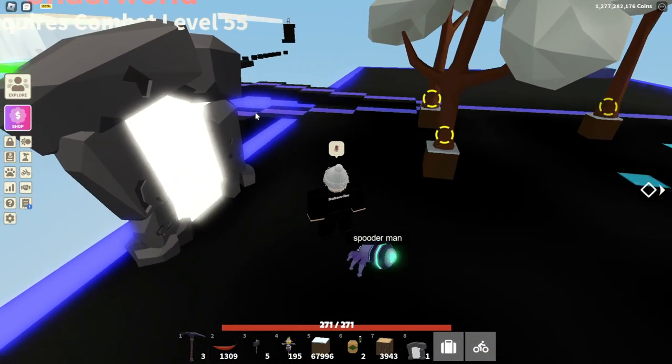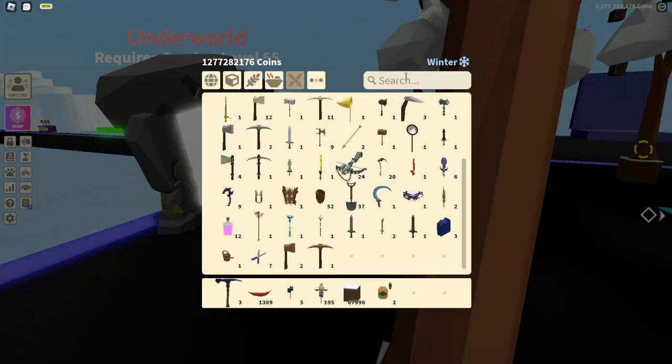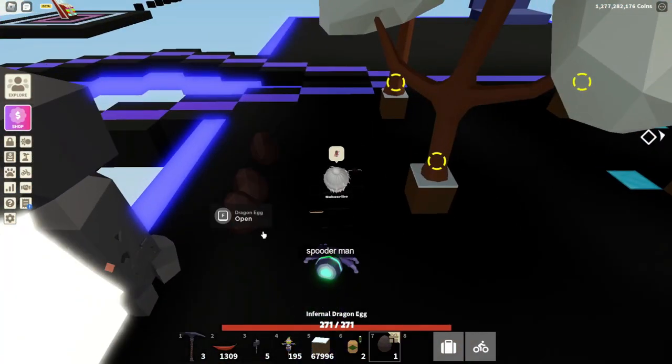When you have placed that down on your island, you're going to go to the boss and kill it a bunch of times. I was doing this with a friend so it can go a lot faster, but you would get like five eggs, then come back and place down all your eggs.